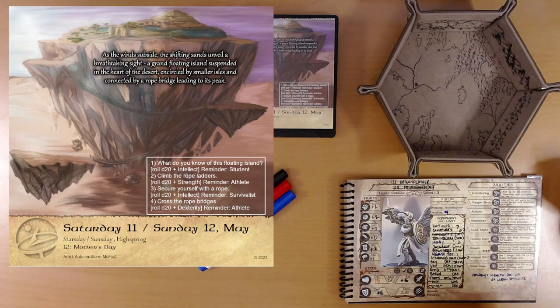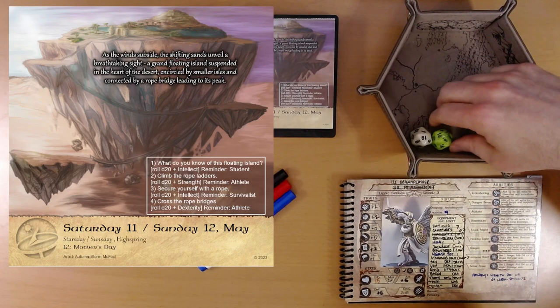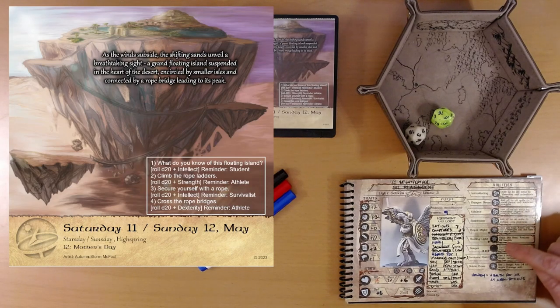Task two: climb the rope ladders — D20 plus strength. Our worst result is a one, so we fail. Struggling to maintain your grip, you slip and fall partway down the ropes, taking minor damage. Roll D20 plus dexterity — six is our worst result. Plus two dexterity is eight, plus two danger sense is ten. If the result is ten or less... we need one more point.